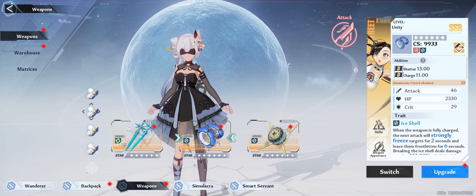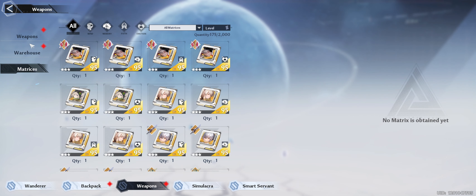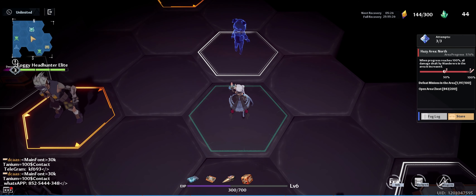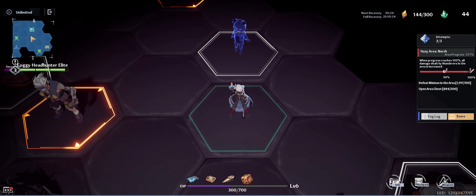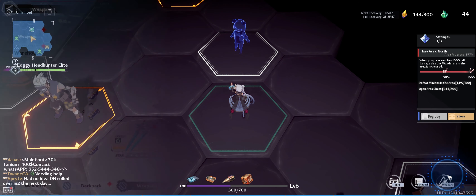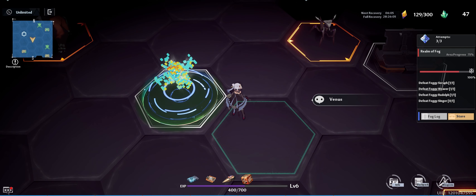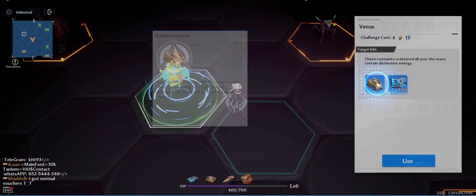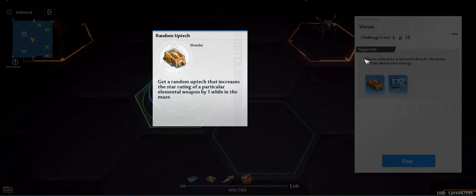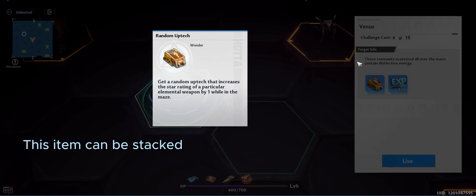Next is your weapons — this is just the regular weapon page where you can change your weapons and your matrices. In the crew battle, your normal gear like your chest piece, helmet, bracers, and titan pieces — none of that matters. The only things that affect the crew battle are your weapons and their advancements and the matrices and their advancements. If you are free-to-play or a low spender, the venus cube can help you — it gives a random uptick which increases the star rating of a particular element by one while in the maze.